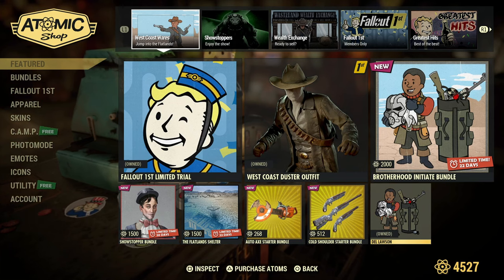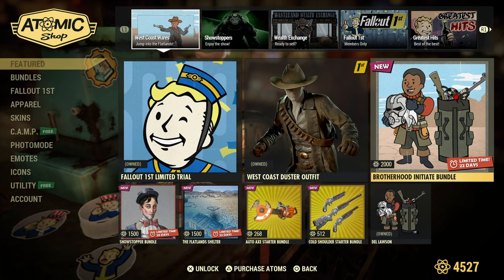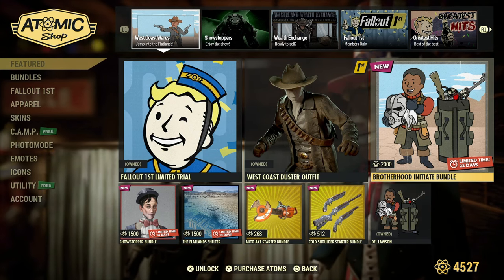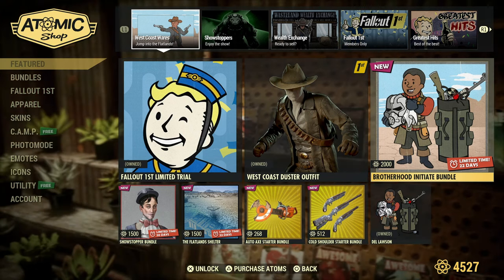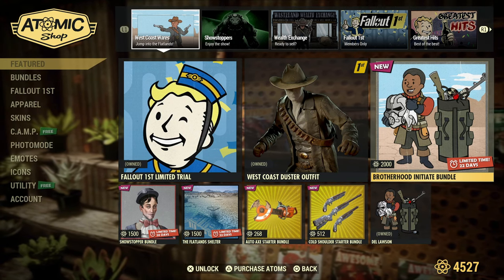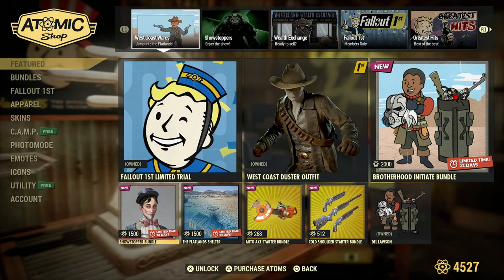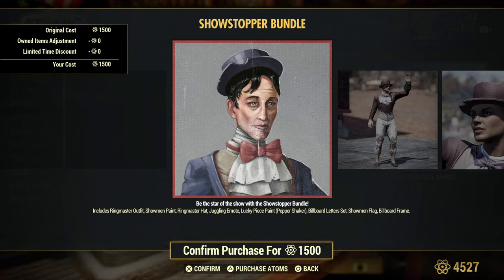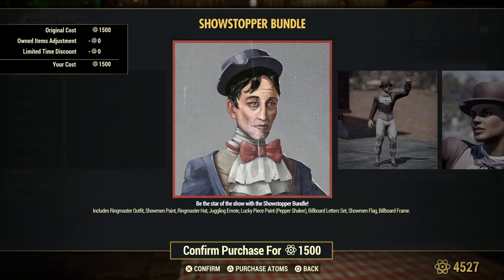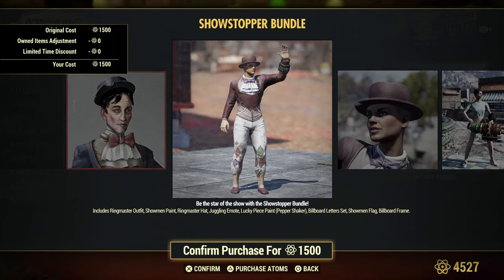Be sure to pick up Del Lawson, available for all Fallout 76 players. The Brotherhood Initiate Bundle came out last week after the Fallout TV show — shameless plug, it's fantastic, and Amazon does not pay me to say that. We also have the Showstopper Bundle, which includes the ringmaster outfit, showman paint, ringmaster hat, juggling emote, lucky piece paint for the Pepper Shaker, billboard letter set, showman flag, and the billboard frame.